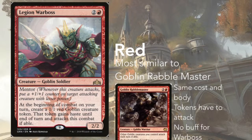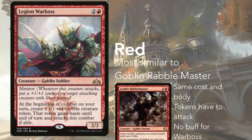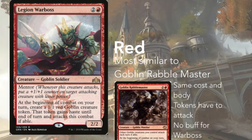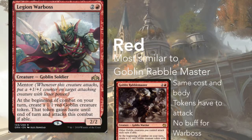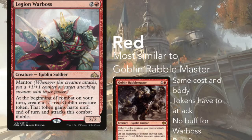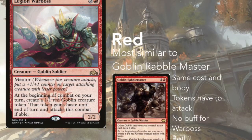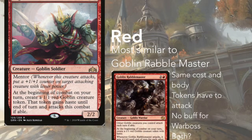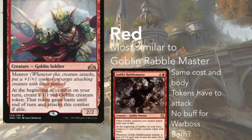Let's look at one of my favorite creatures from Guilds of Ravnica: Legion Warboss. Two and a red gets you a goblin soldier with a 2/2 body with mentor, and at the beginning of combat on your turn you get a 1/1 red goblin creature token with haste that attacks this combat if able. This card is basically a copy of Goblin Rabblemaster — same casting cost, each one makes a goblin with haste, and Rabblemaster makes all goblin creatures you control attack and gets a +1/+0 buff for every other attacking goblin.